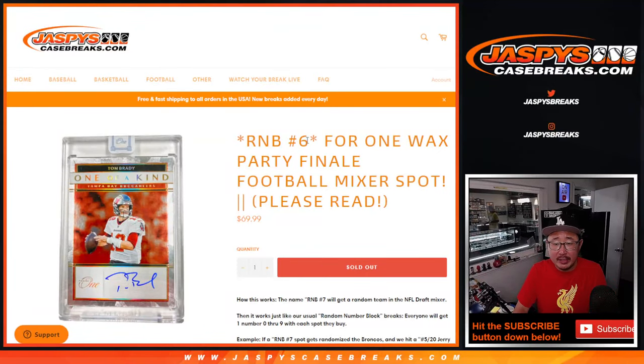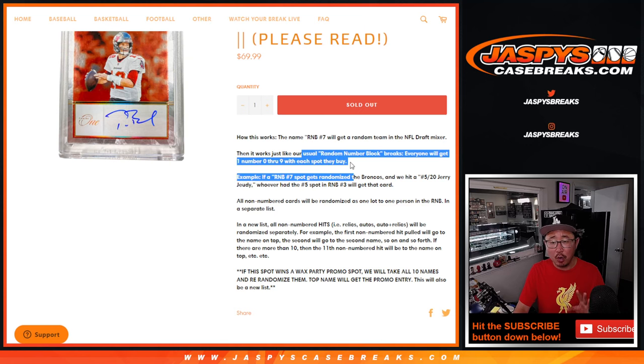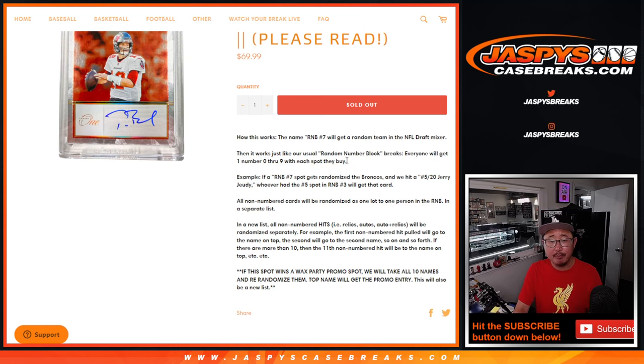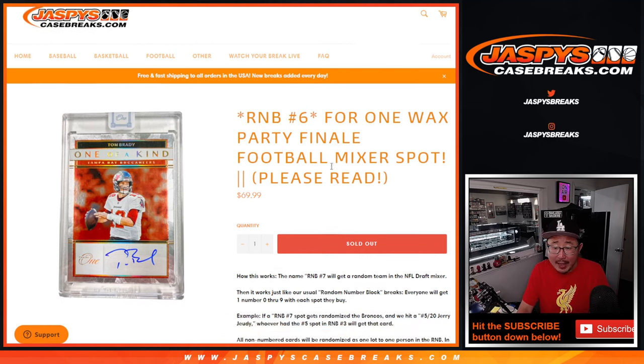Hi everyone, Joe for jazbeescasebreaks.com doing random number block 6 for one football mixer spot. I think everybody kind of knows how this works. It just works just like our random number block break, except it'll say RNB number 6 in the names column. That spot will get a random team when we do the football mixer randomizer, and so that will be a number block for that team.